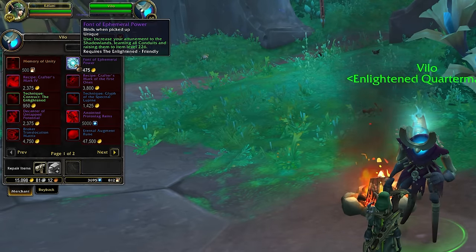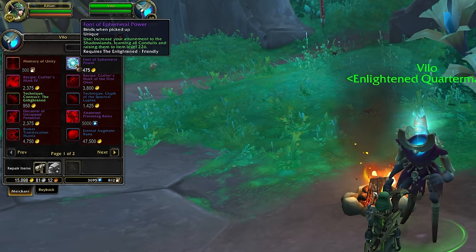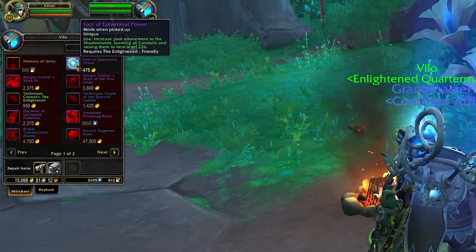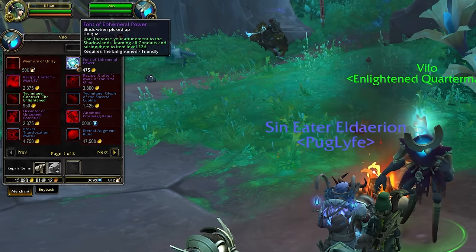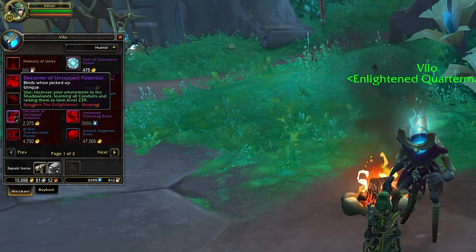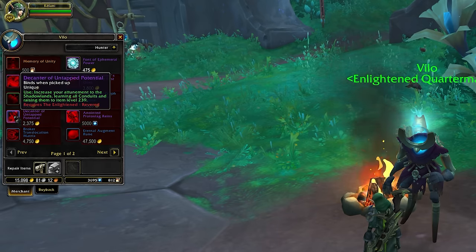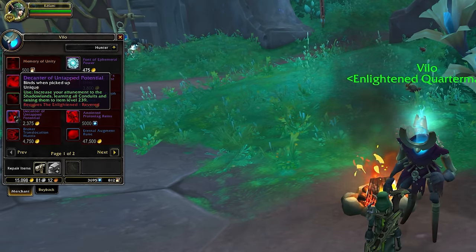An interesting bonus item is very easy to obtain — you only need to get to friendly. The Font of Ephemeral Power will unlock every conduit for your class and upgrade them to item level 226. This is fantastic for alts or players who need to catch up, and it's a great easy source for those pesky covenant conduits that never seem to drop. There's actually another one available at revered that learns all conduits and upgrades them to item level 239, giving you an extra bump — though sadly they are not account wide, which makes them significantly less useful for alts.